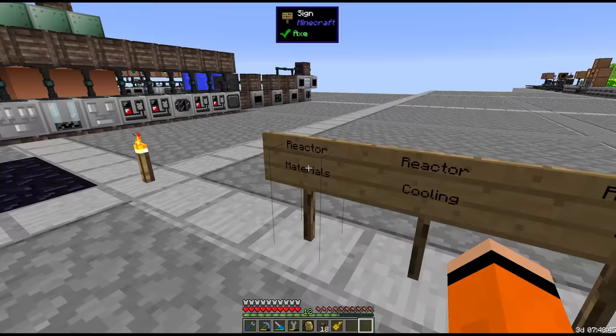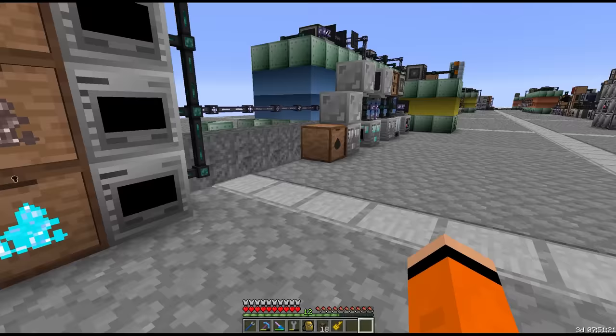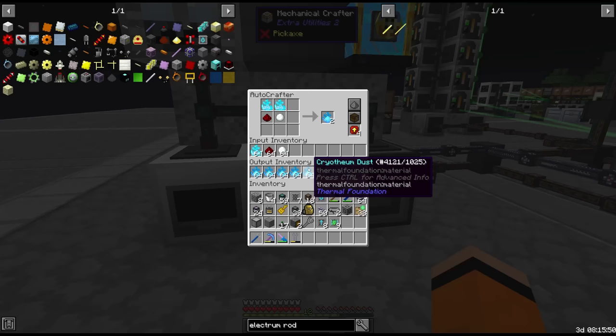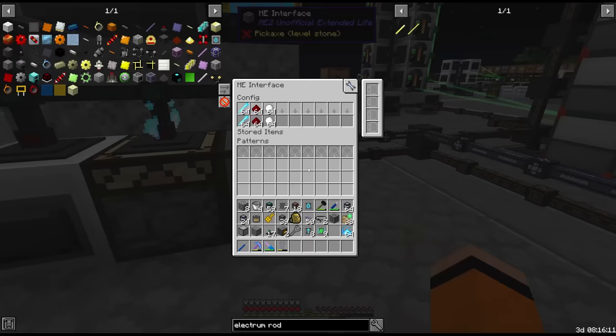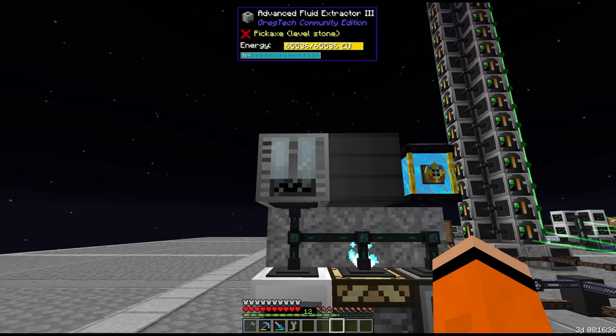There are different tiers of coolant but we are going to go for cryothium. We're already producing cryothium elsewhere but for the reactor we'll make it all separate, this time with IV pulverizers just to future proof it. The coolant setup pulls items from the interface, has a crafter with speed upgrades, pulverizes blizz rods on site, and then extracts into molten cryothium which is what we send into the reactor. We buffer in a steel drum and have an ender tank which we'll place next to the reactor.